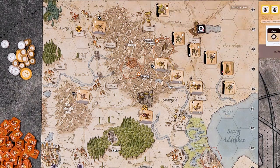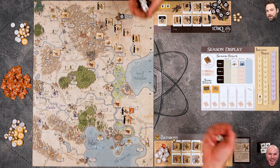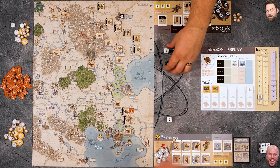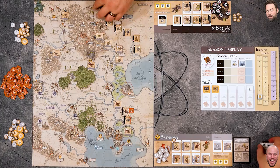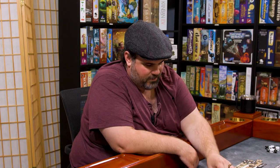Mike's ogre attacks with two heavy and two light dice, but rolls no successes. The garrison also gets no successes. That's a bummer - hitting on fives and sixes on a d6 is not easy, though the d8s make it a bit easier. Mike is indecisive about his next move and reconsidering his approach.